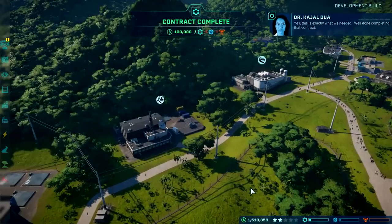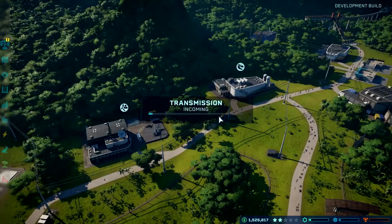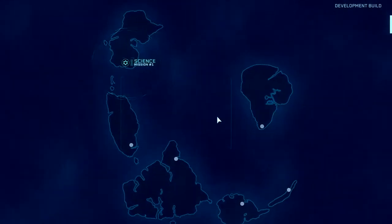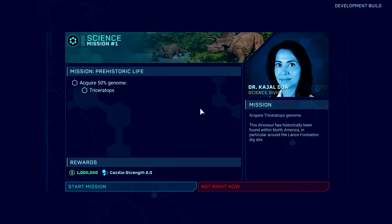Well done completing that contract. I've now boosted my science reputation by completing a contract, because my expedition chopper came back and that's unlocked something for me. The head of the science division is now offering me a mission, which is a multi-stage series of objectives that take longer than contracts to do but have greater rewards and more narrative depth to them. I'm going to start this mission and see what's involved.